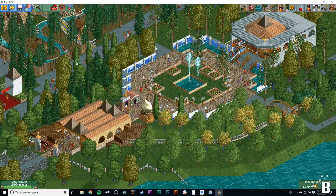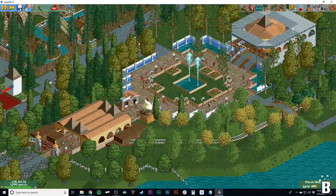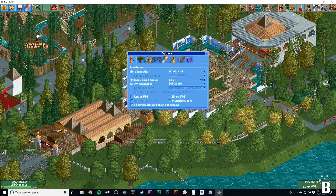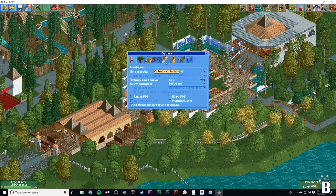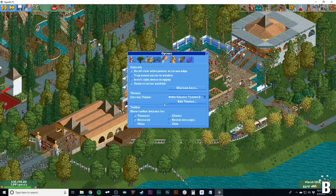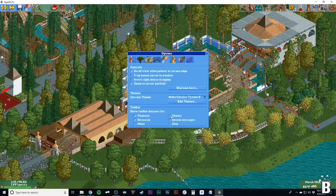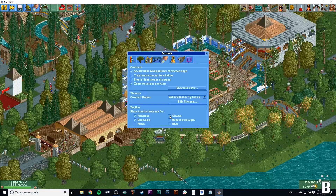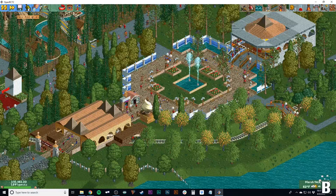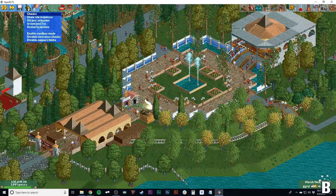In your OpenRCT2 window, go to the top left and click on the disc, then go down to options. Then go to the gear and click on that, and then down at the bottom under toolbar, check the box that says cheats. You should see an icon appear at the top left of your screen — the shovel icon — and that is your cheat window.